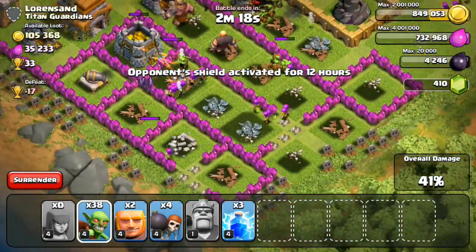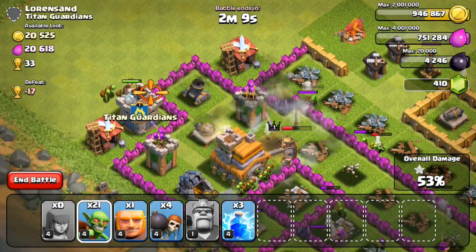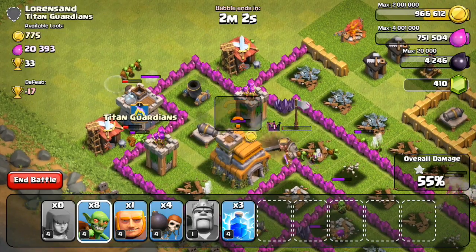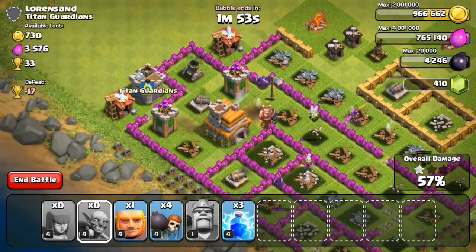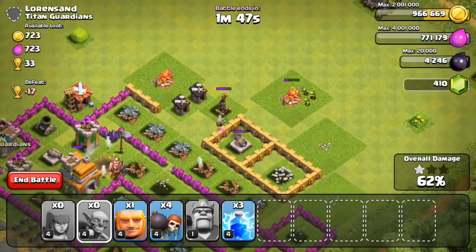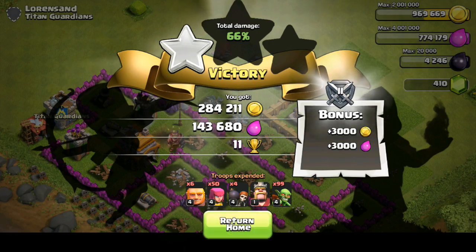Now I'm just going to surround myself around the base, and it looks like we're doing a pretty good job of taking those guys out. All the storages are down, there's only two gold mines left — one on the top right which is about to go down to my king, and one more right here that's going to go down to those goblins. I don't think I really have enough left to actually destroy the rest of this base. Plus I was having some connection errors because you can see that little Wi-Fi symbol pop up in the center, so I needed to wrap up the raid as soon as possible so I didn't lose my connection. I'm just going to end the battle there — 284,000 resources, 143,000 elixir, 11 trophies. Another really solid raid even though we didn't get that much elixir; we definitely did get gold, which is our number one priority.